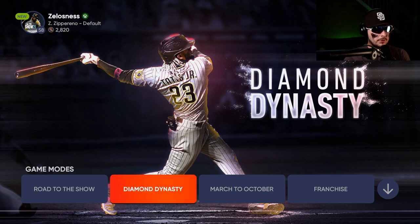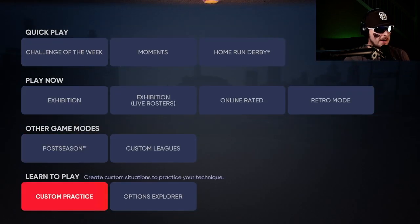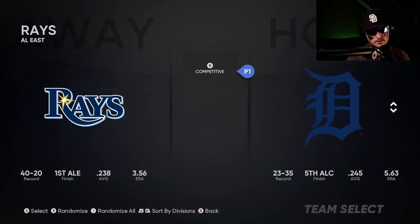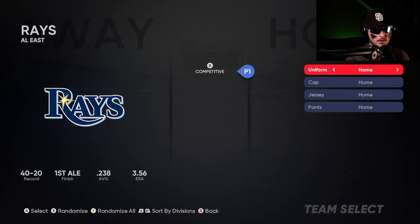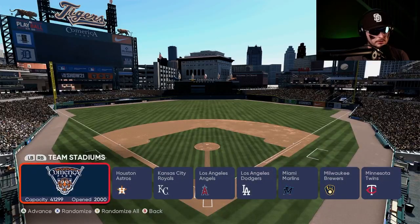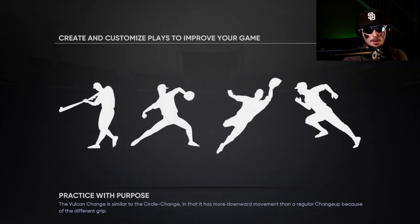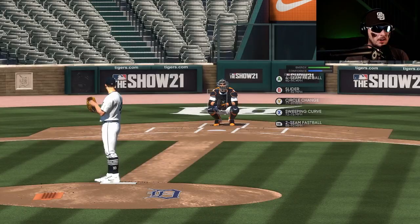We're going to jump into the main menu and I'll show you how to do all this to become a better hitter. When you're in the main menu, go all the way to the bottom where it says 'Learn to Play,' click on 'Custom Practices,' and from there it doesn't matter what team you select — just pick any team, go through it, pick your stadium, time of day, cloud coverage. It's just practice mode.